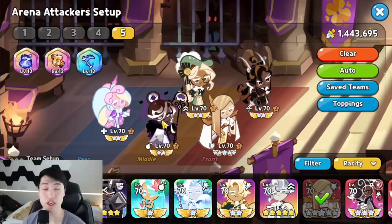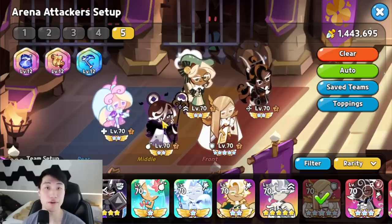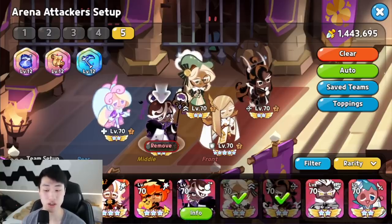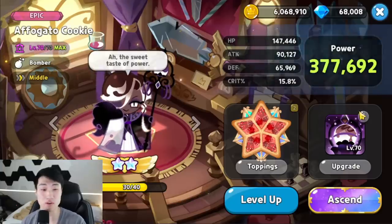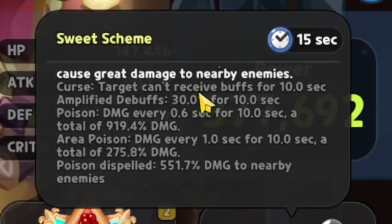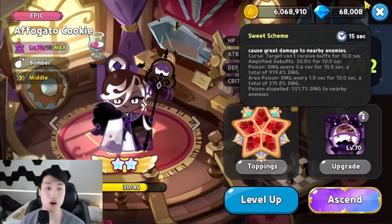This team is going to be great against Espresso teams because not only is your Alphugato going to be targeting Espresso, Eclair is also able to do a ton more damage utilizing the Curse from Alphugato's skill. Alphugato's skill applies Curse — target cannot receive buffs — meaning the Espresso on the other team is not able to utilize Financier's shield. It also applies an Amplified Debuff, which means the weakness debuff from Eclair is amplified, and Caramel Arrow's debuff is amplified as well.